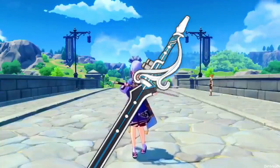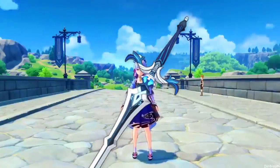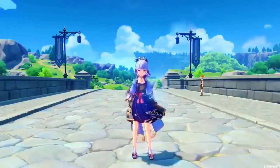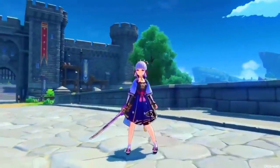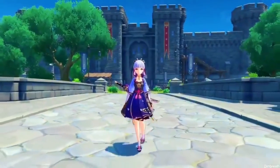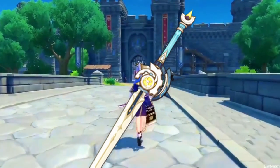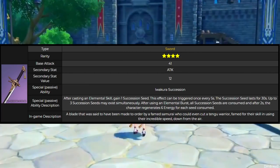The Flute is a decent option if you want to use it just for the attack substat. Favonius Sword and Sacrificial Sword are both good because of the extra energy gained — either from the passive in the case of Favonius Sword, or in the case of the Sacrificial Sword, two of her E's in a row can generate some extra particles. Those are also good for their energy recharge substats. For free-to-play builds, Iron Sting is going to be the worst option, and the new craftable sword for Ayaka will be the best free-to-play option.